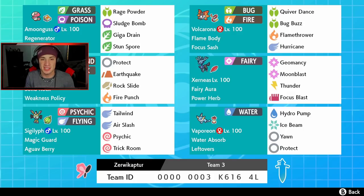In the front spot, top left corner, we got a Amoonguss with Regenerator ability, Eject Button, Rage Powder, Sludge Bomb, Giga Drain, and Stun Spore. This Pokemon can protect our Xerneas really well because it eats up poison and steel type moves. We also got Volcarona right next to it — bug and fire, two bug types on this team — with Flame Body, Focus Sash, Quiver Dance to set up, Bug Buzz for STAB, Flamethrower for STAB, and Hurricane for coverage.